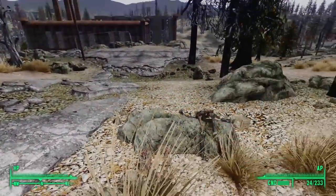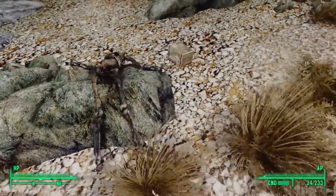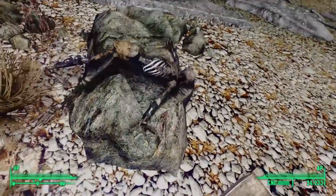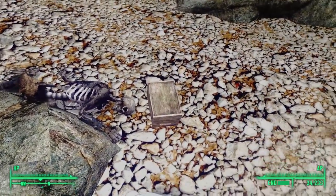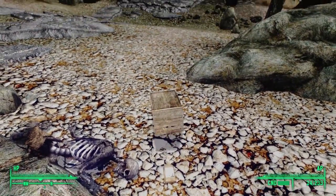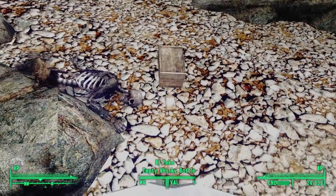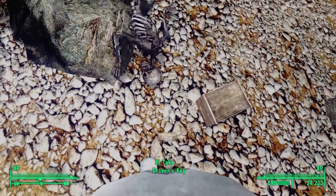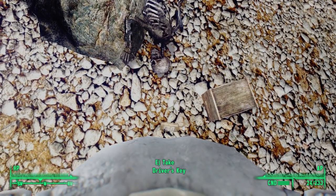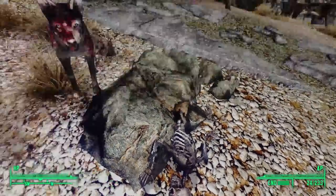Heading out, we begin to follow the road north when, by chance, we see a skeleton draped over a nearby rock. Its bones have been bleached by the wasteland's unforgiving sun. On the ground near to the skeleton is a wooden box, but we don't find anything under it. Though if we look closely, we find a golden driver's key lying on the ground, camouflaged amongst the moss and stone.